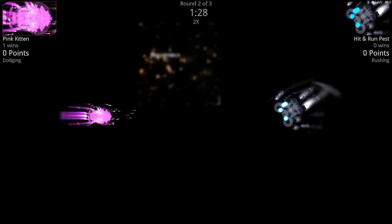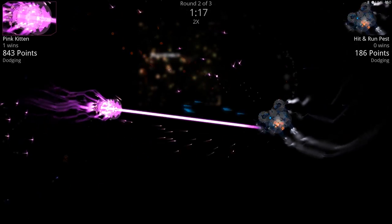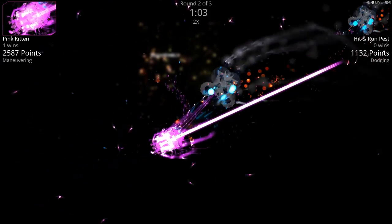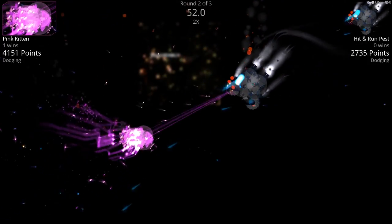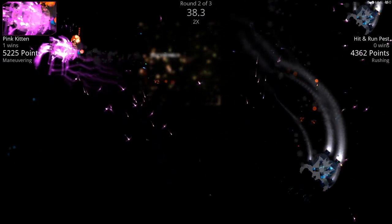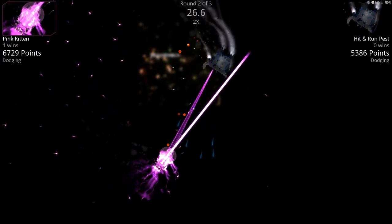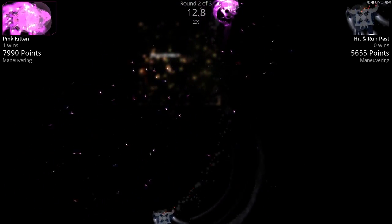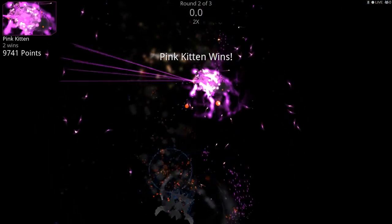Pink Kitten almost dug through the front plasma gun armor — oh, he took out that front plasma gun. I think that pretty much finishes it for Hit Run Pest. Without those two heavy plasma guns you can't apply enough damage now. I sped it up and yeah, it's all over. Pink Kitten, meow meow, good job! Round two — Pink Kitten is starting off doing a lot of damage, but Hit Run Pest got in and dug in. Hit Run Pest lost the first plasma, then the second — pretty much it for him.